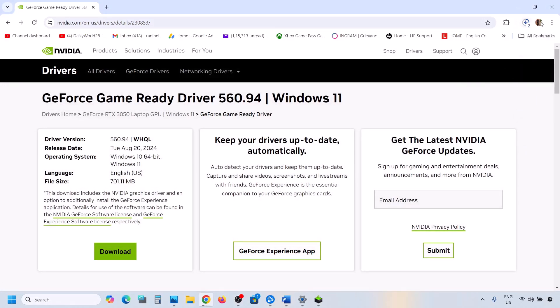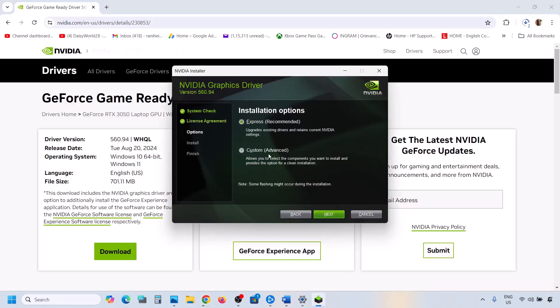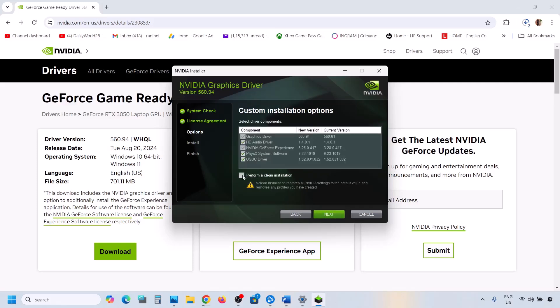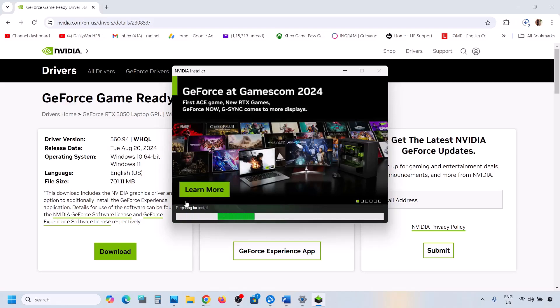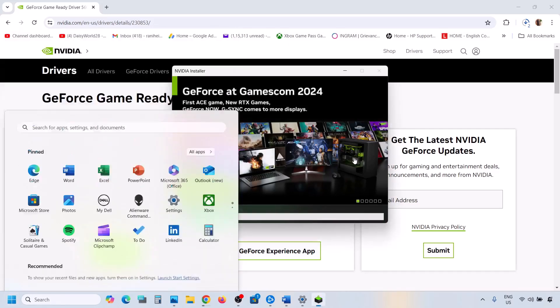Once the download is complete, run the exe file. Click Agree and Continue, then select the Custom option and click Next. Make sure to put a check on 'Perform a clean installation' and then click Next. Once the installation is complete, restart your computer, and after the system restart you can launch the game and check.